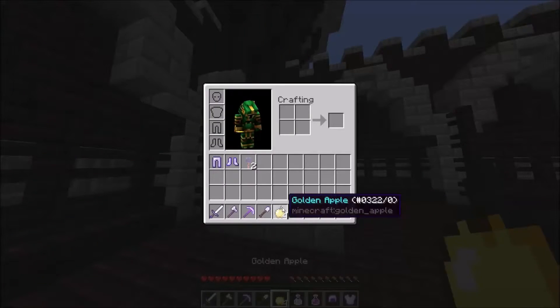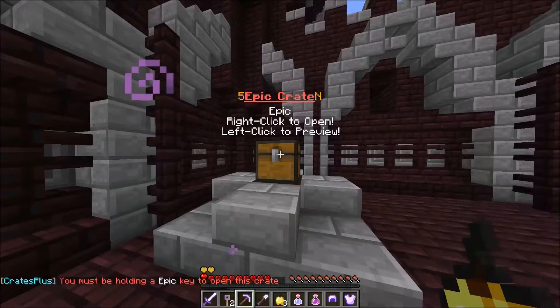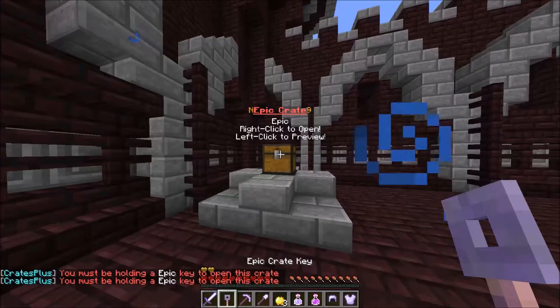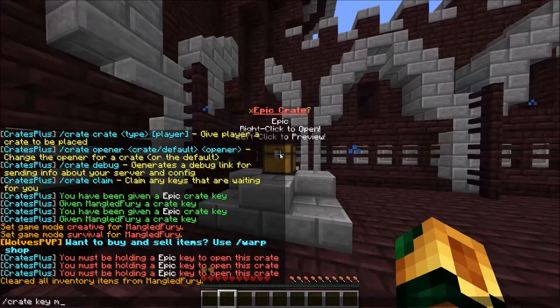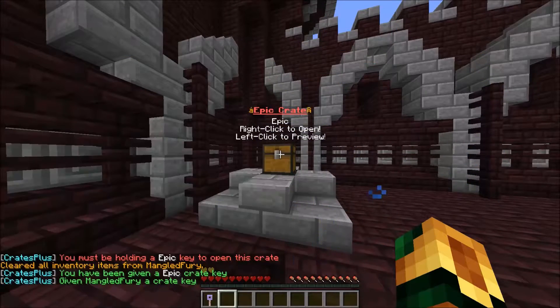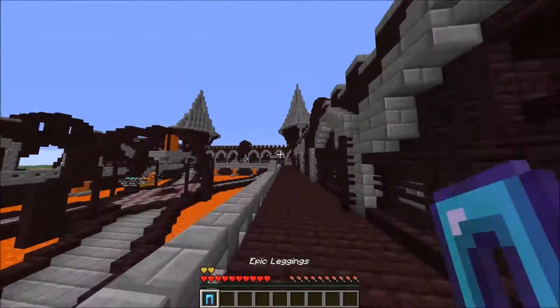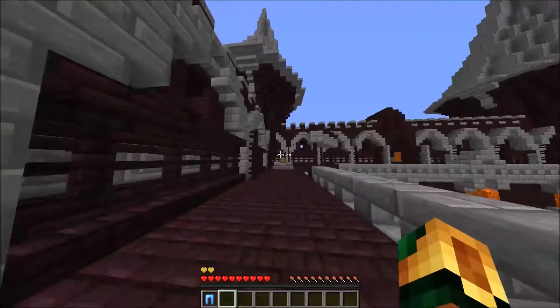Let's test one of these crates. You must be having an epic crate key — pretty sure this is an epic crate key. Slash crate key. There we go. It doesn't like to stack. I've used this plugin before and it didn't actually work, but I got it to work somehow. Basically when you open the crate, it switches through and gives you one of the items. You can buy these in the shop. You've got the common crate, the uncommon crate, the lucky crate, and the epic crate.